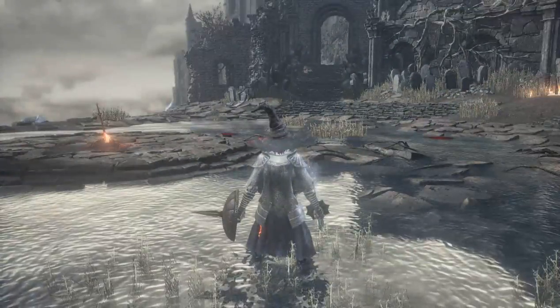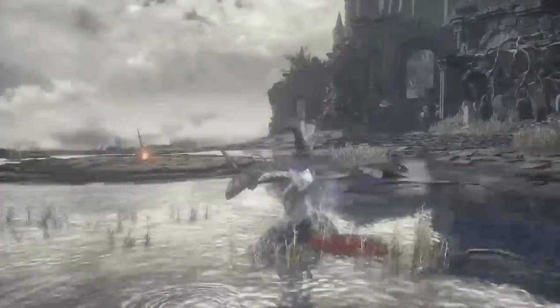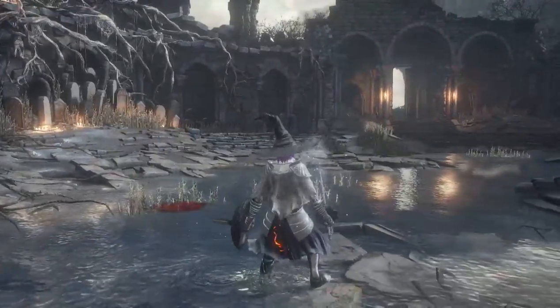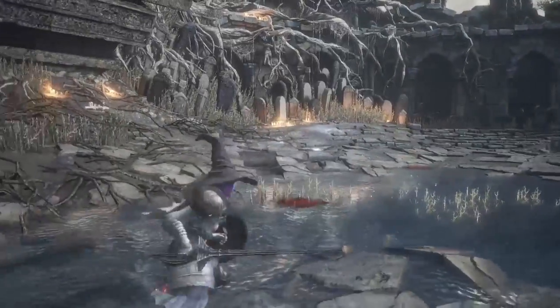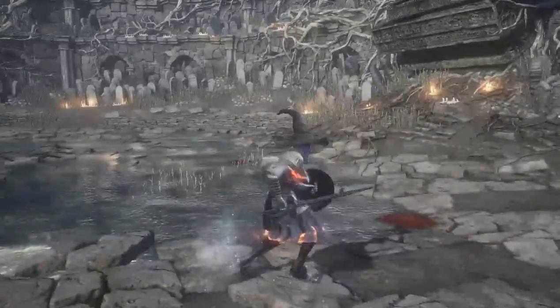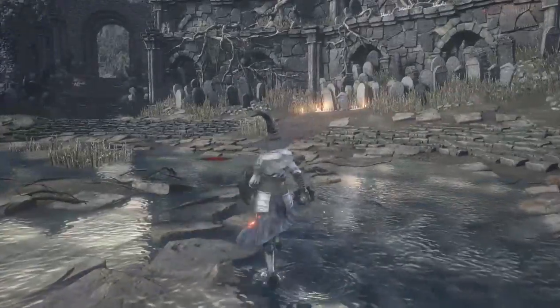Now for the weapon test. The basic rapier thrust. Backstep weak. Running weak — good for chasing people down. Rolling weak.